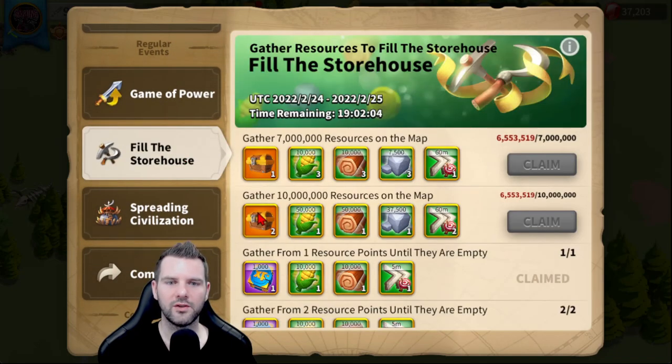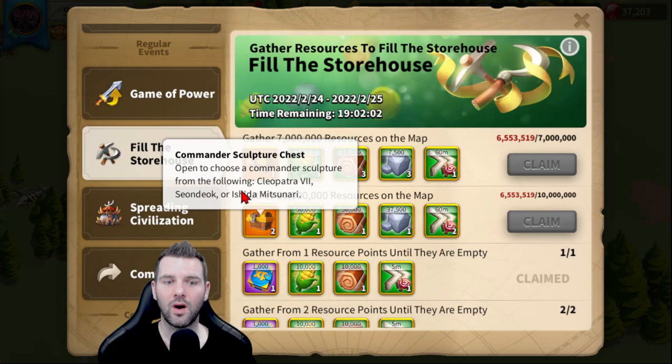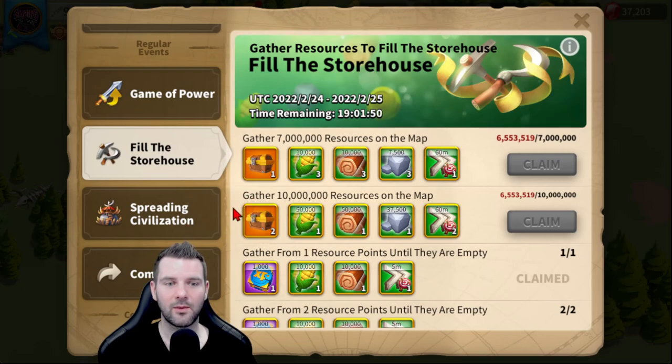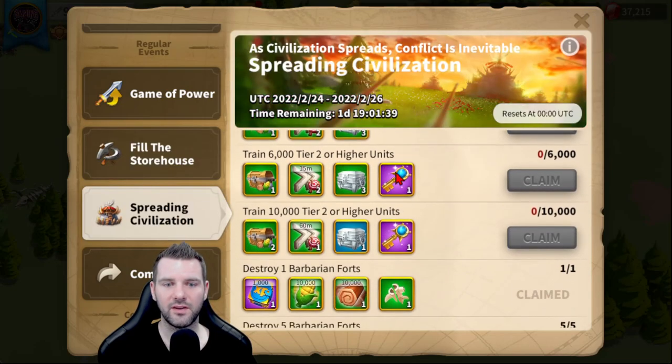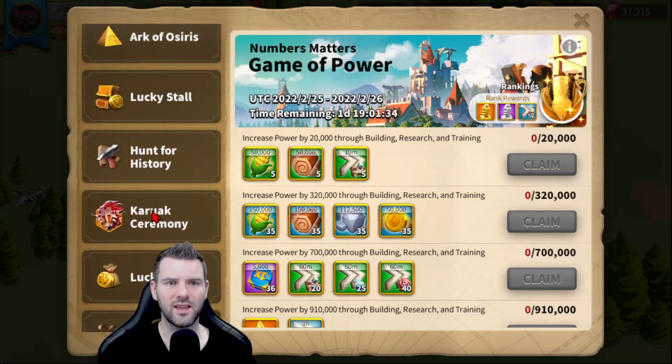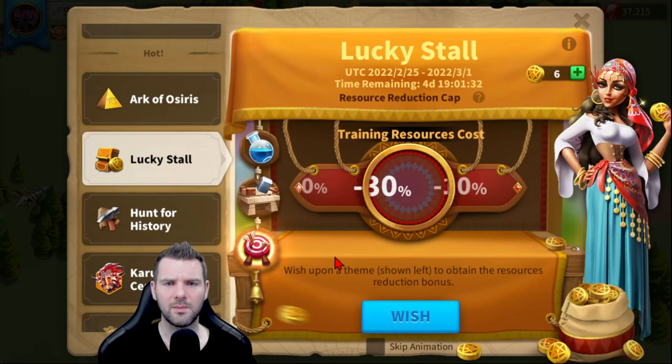Fill the storehouse — you want to keep these. I already have all three of these expertised. You never know if they're going to add another Legendary Gathering Commander and if they'll be added to these Choice Chests. If you save them and get all these every time they come around, you're going to be able to expertise them pretty quickly, and maybe they'll have the 10% resource boost for gathering, which would be awesome for me as a gem farmer. Finishing this is a must — you'll do that when you do Game of Power. These really all work together really well.